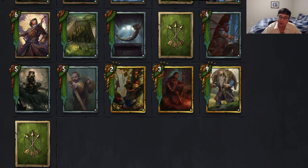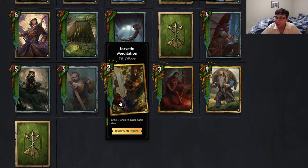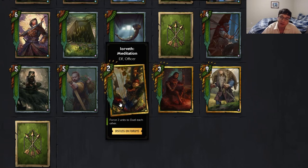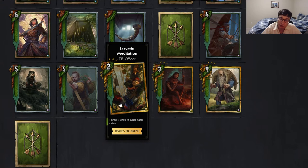Sorry everybody for forgetting to mention two cards. The two cards I forgot to mention: one was Yorvith, Meditation Elf Officer, Force Two Units to Duel Each Other.